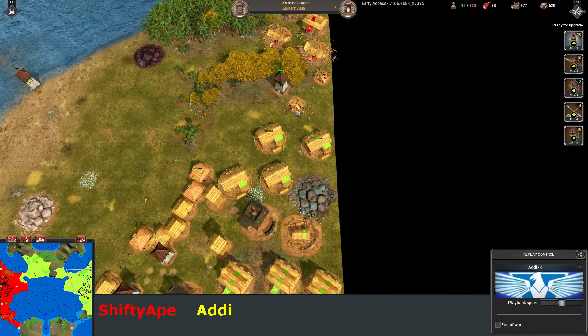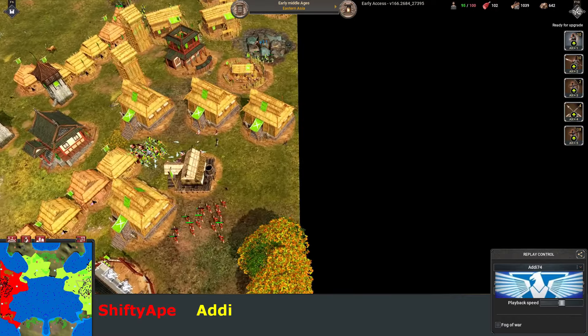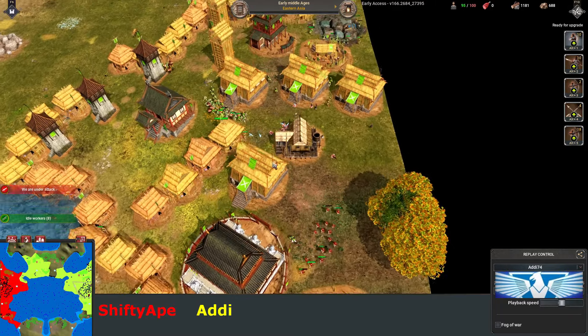This is a nice sneak attack. Addy's busy up here, and now he's seen it — sneak attack against the food. Food eco damage is so devastating, because you can't make troops, and then you end up winning the fight because your opponent can't keep up with you.